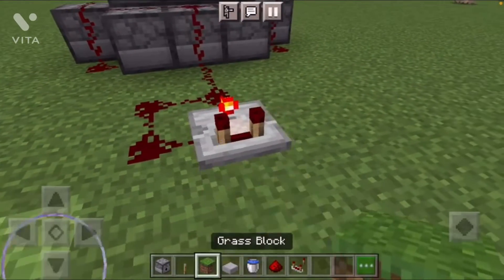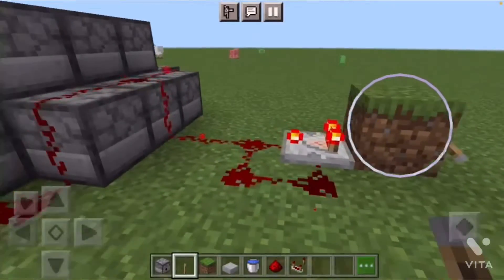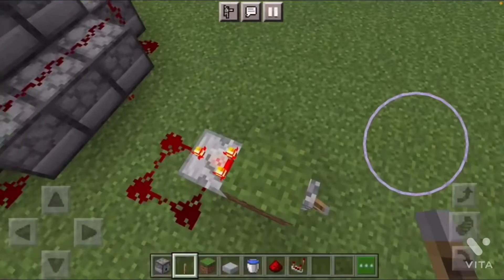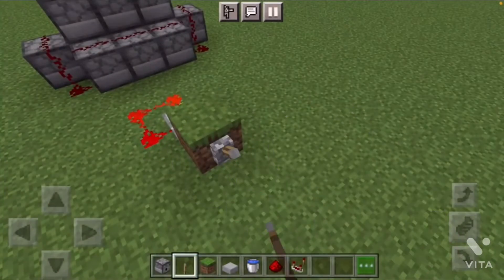Then you're going to place any random block behind it and place eleven. So then it's going to start clicking, clicking on. So then it will do that, and if it doesn't, that means it's not on. So then you're going to want to turn that on.